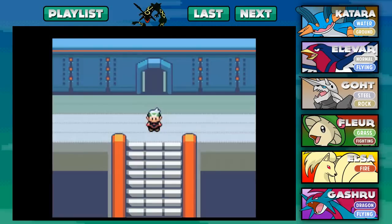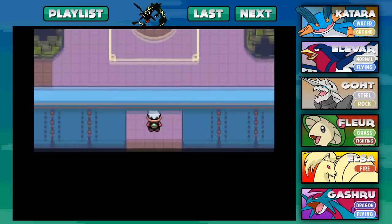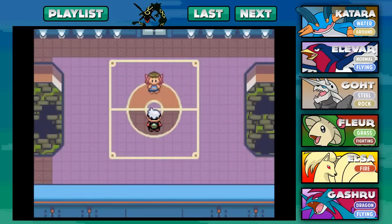Hey, welcome back to more Let's Play Pokémon Emerald. I'm PurpleRodri. Last time we took down the first Elite Four member Sydney, the dark type master. In today's episode we are ready to enter the second Elite Four chamber. So let's make our way inside and see what's going on. This is a little bit creepy — there's a creepy lady with some mud or grass on her head, but let's go ahead and challenge her.